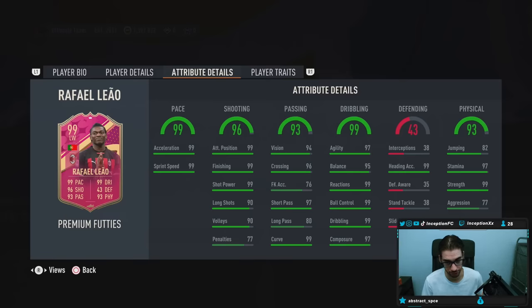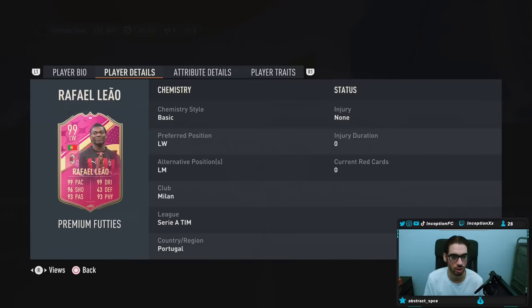So shooting, pace really good, passing can be improved. Is there a chemistry style for passing and physical? I swear there is. Don't really use them that often, but near the end of the year it kind of gets to that point. Increasing jumping would kind of be helpful. Physical stats looking really nice on the card though. Position changes: Left Wing, Left Mid.